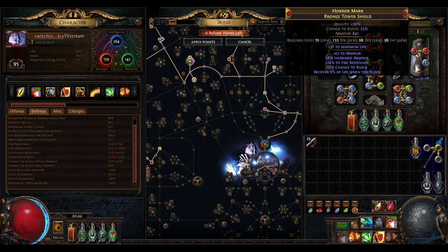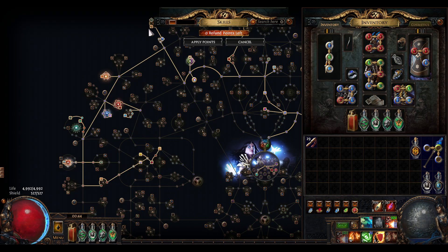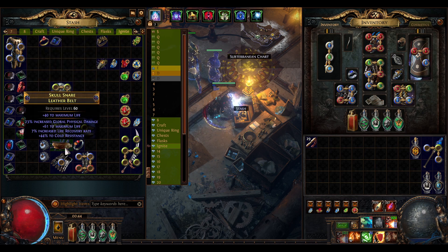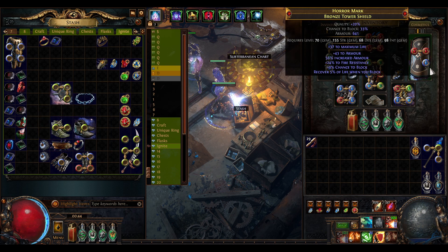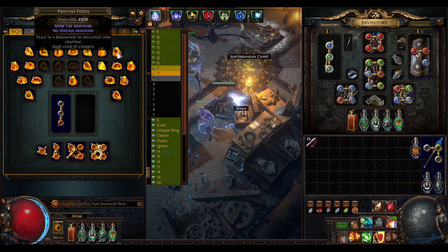I just rolled the ring with some dexterity and lightning resistance so I can fix my resistances. I still need to roll better mods on it. I am still using this belt until I have enough prismatics to roll my elder belt, but I also need prismatics for my shield. I need to recover percent life on block and also recover flat life on block, so I will need to farm a lot of pristine fossils.